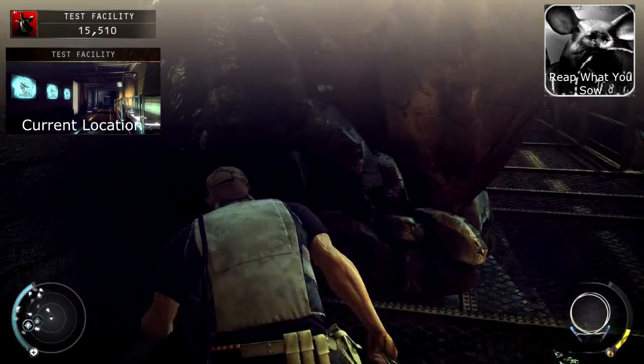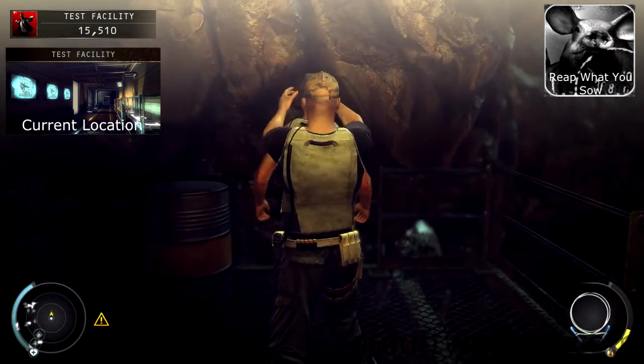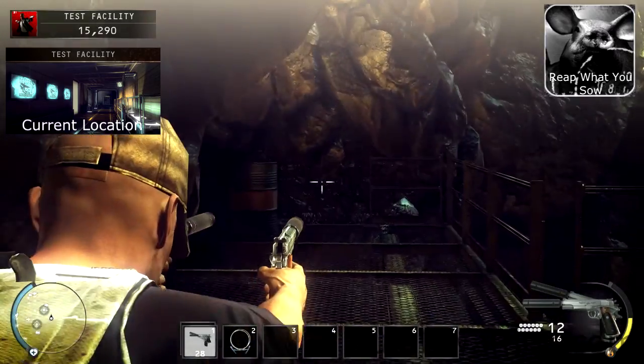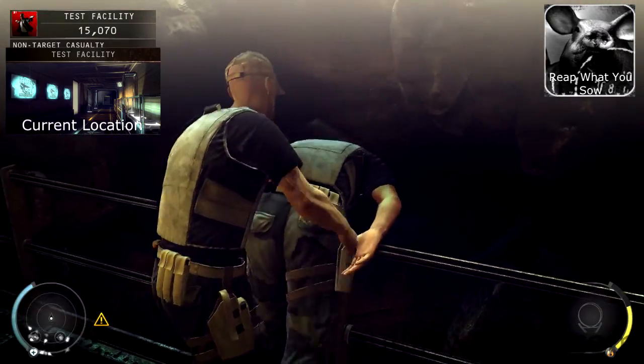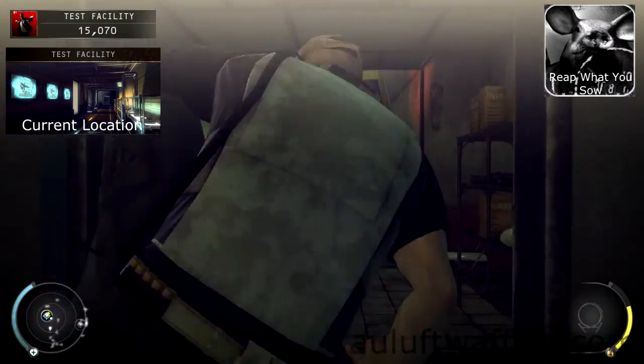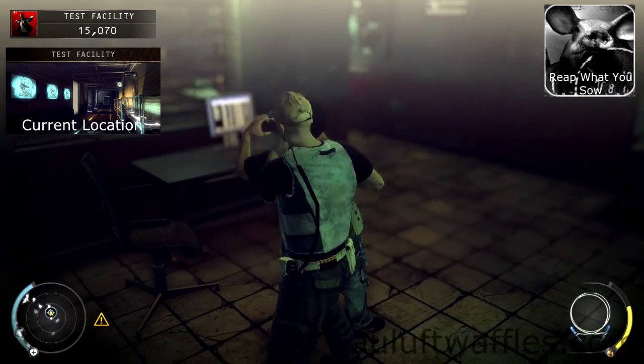Go up the stairs nearby and wait for a guard to get close to you. Shoot the wall ahead and sneak up and garrotte the guard that comes to investigate. Dump the body over the side. Wait for another guard to get close and repeat the process. Go back down and go into the security room, sabotage the fuse box and climb through the window to the right. Garrotte the guard that will smoke just after he starts walking.